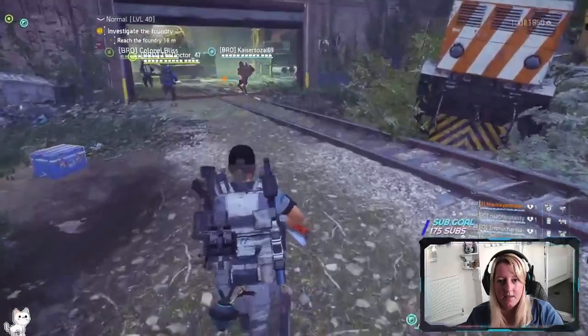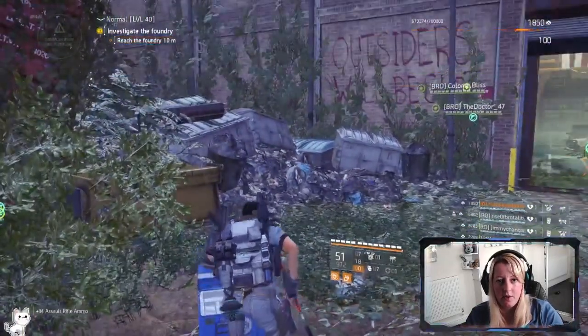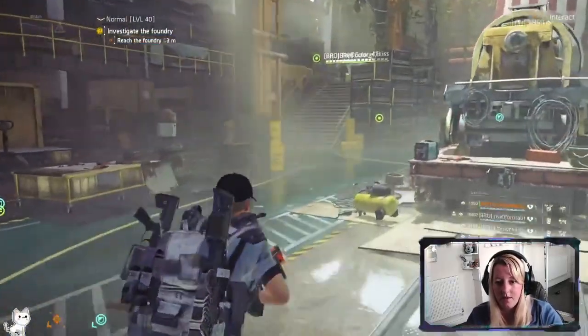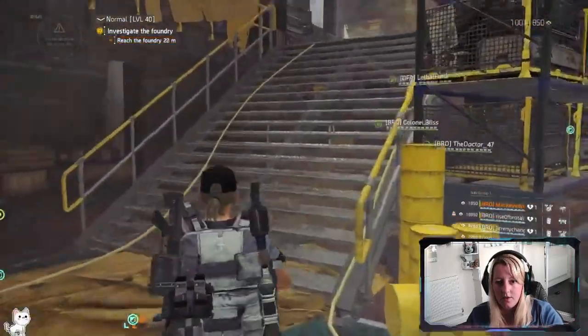Hey guys, Pauzy here and today I'm going to show you how to get Key 1. First we have to go through the rail yard, which you'll see I'm doing now. We're just going to set up at the door, go into the window.